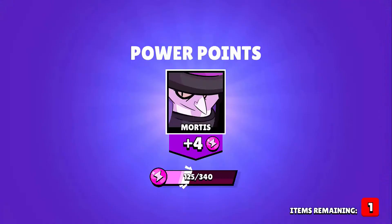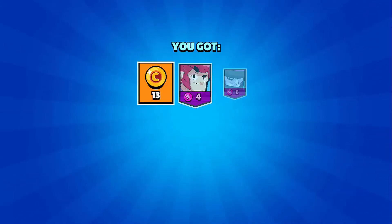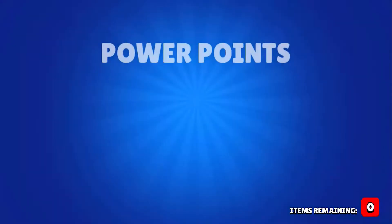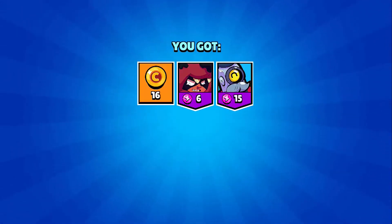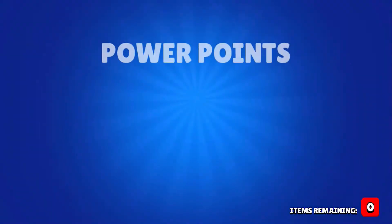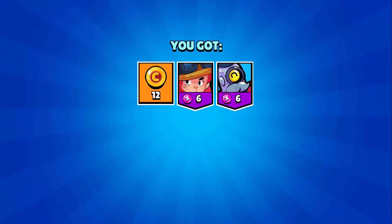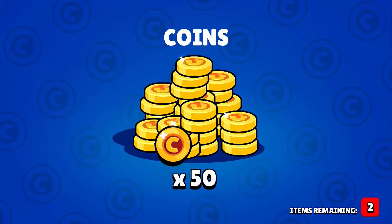So we're just going to keep on opening here. 30 boxes left. And then we get another key doubler, which is awesome. Still calling them coin doublers apparently — haven't moved on from the update. Getting a lot of coins though. 25 boxes remaining. There's some more for Frank. And another key doubler — we're going to have a thousand keys worth of key doublers here. Getting close to the end, 18 boxes remaining. Is the legendary going to come out? Probably not, but you never know. Hopefully sometime soon if our luck raise is high enough.